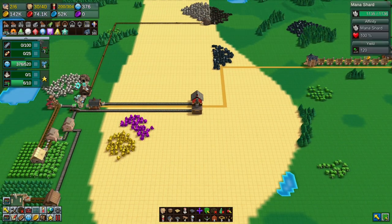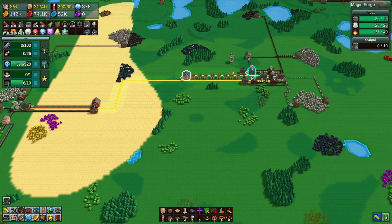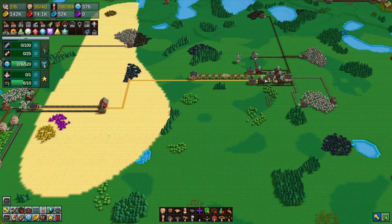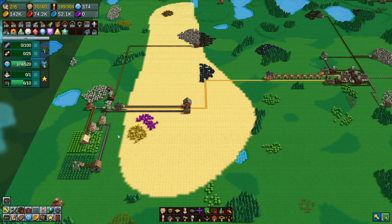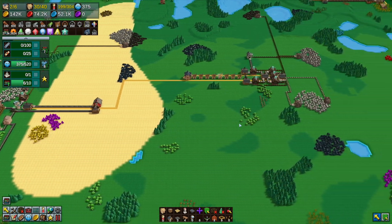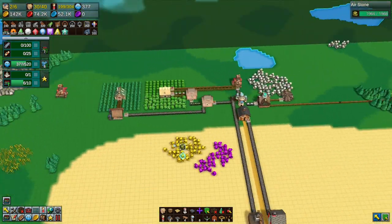These aren't boosted because they're too far away. At level 10 I could cover all this, but we could always move the town center further along since it just has inputs. So we could grab all this, move it over here, move the town center to cover these as well. We have that option.